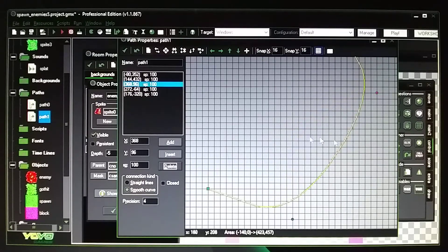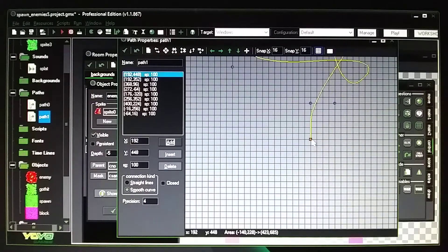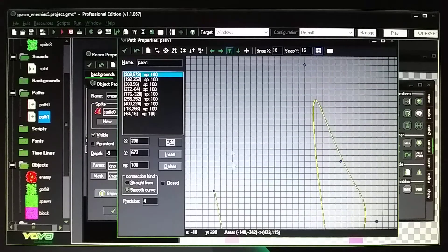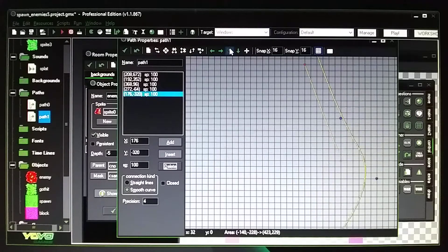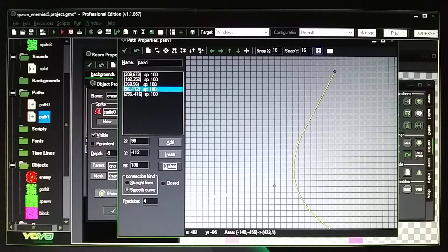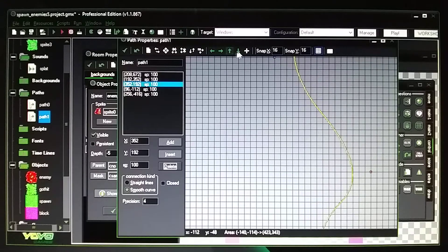Drag dots to add more curves — you can delete highlighted dots and add new ones. The green dot is the end line — drag it down using the arrow. You can delete highlighted points to refine the path. Now it's becoming more of a curve — that's how you make curves in the path editor.